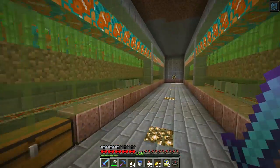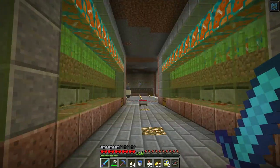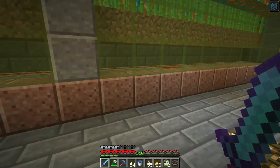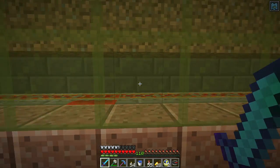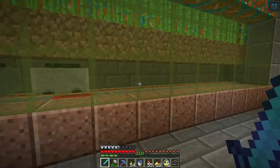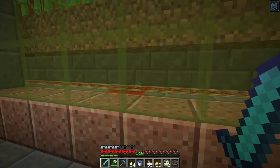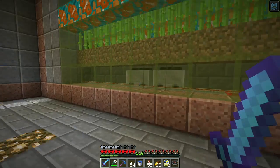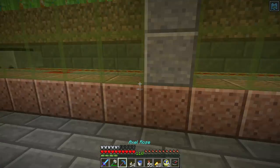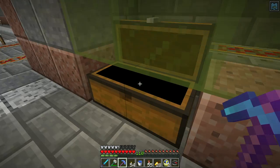Notice how there's two mine carts on each of these rails - that wasn't the case. The mine carts were coming down and they were stopping somewhere around here - they would just stop. I'd break the mine cart, place it again, and it would go and just stop there. The rails are powered and there's no good reason. I think I figured out what was going on, and it's fascinating.